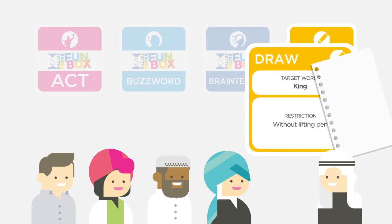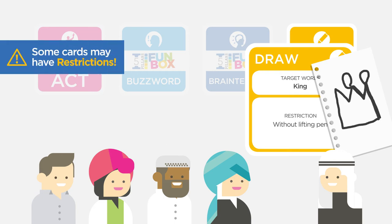And Draw: Your active player grabs a paper and pencil to draw the target word. The rest of your team has to try to correctly guess that word.